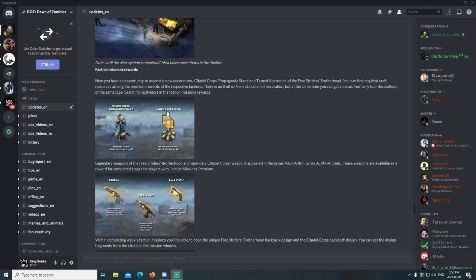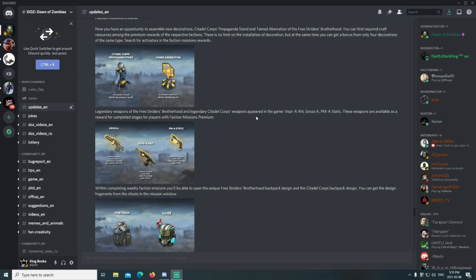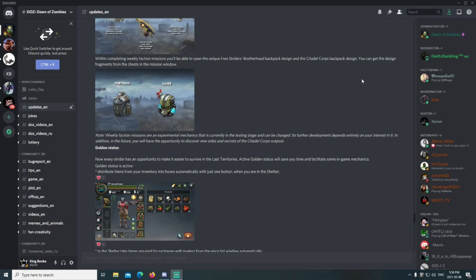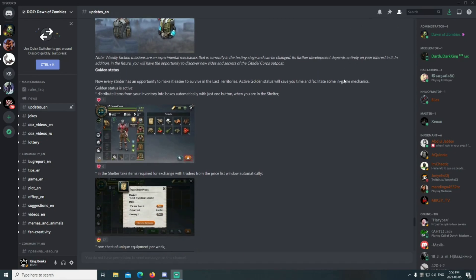These two new decorations can give us increased skills, so finding them will be very important. Legendary weapons of the Free Striders Brotherhood and the Citadel Corps have appeared in the game: the Vepr, the Ifrit, the Groza A, and the PMA Static. These weapons are available as a reward for completed stages for players with faction mission premium. Within completing weekly faction missions, you'll unlock the unique Free Strider Brotherhood backpack design and the Citadel Corps backpack design. Note: weekly faction missions are experimental mechanics currently in the testing stage.